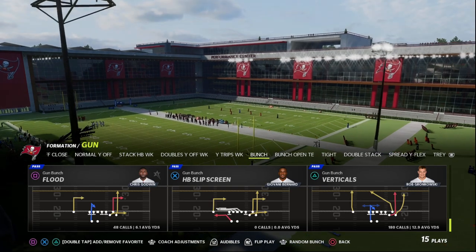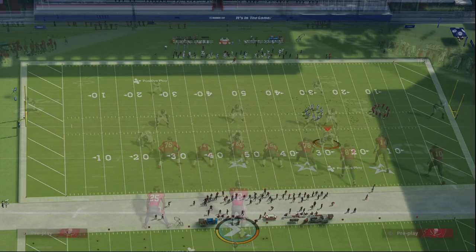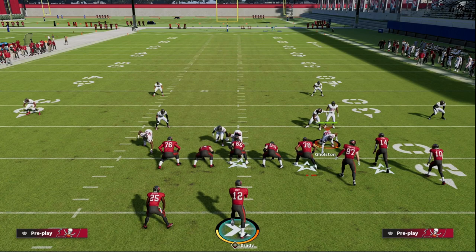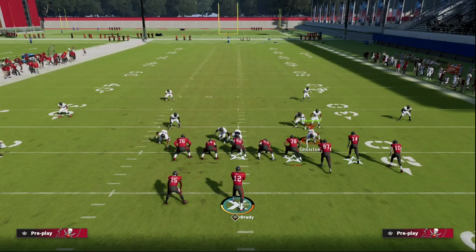What you want to do is put your bunch to the short side of the field, so you can easily flip your bunch to whichever side you want to run this from. In this example, we're on the short side of the field and the setup is fairly simple. We're going to block our tight end — this is going to help us pick up any pressure that they may send. If they are sending pressure, I would recommend blocking your tight end.